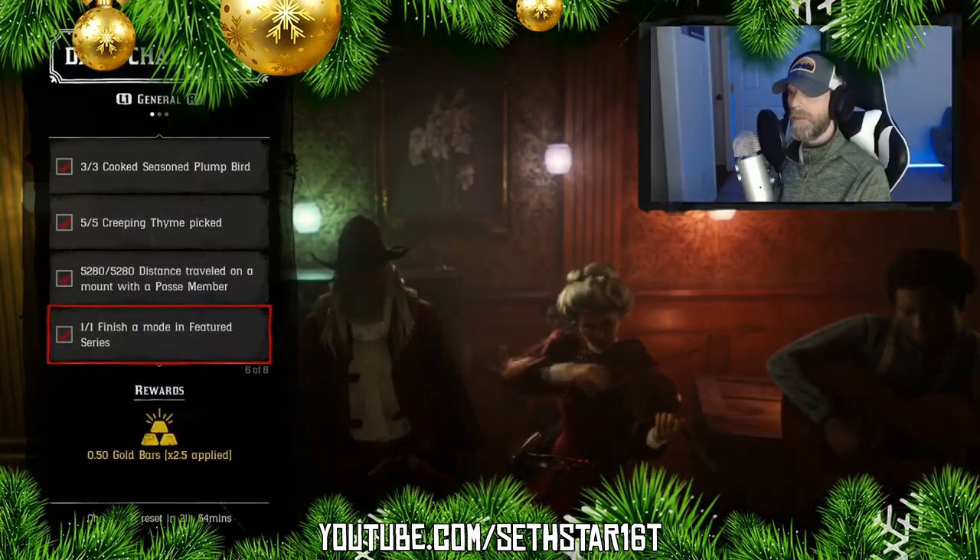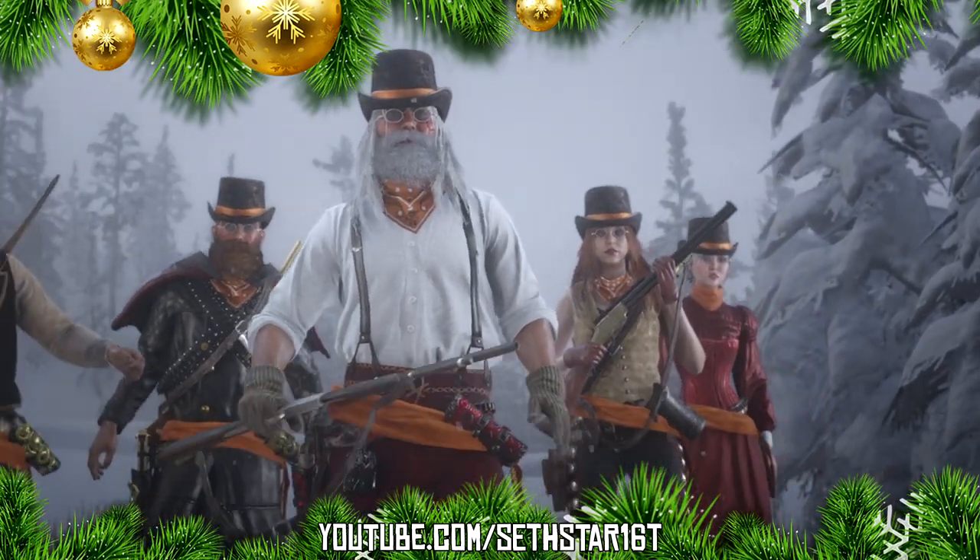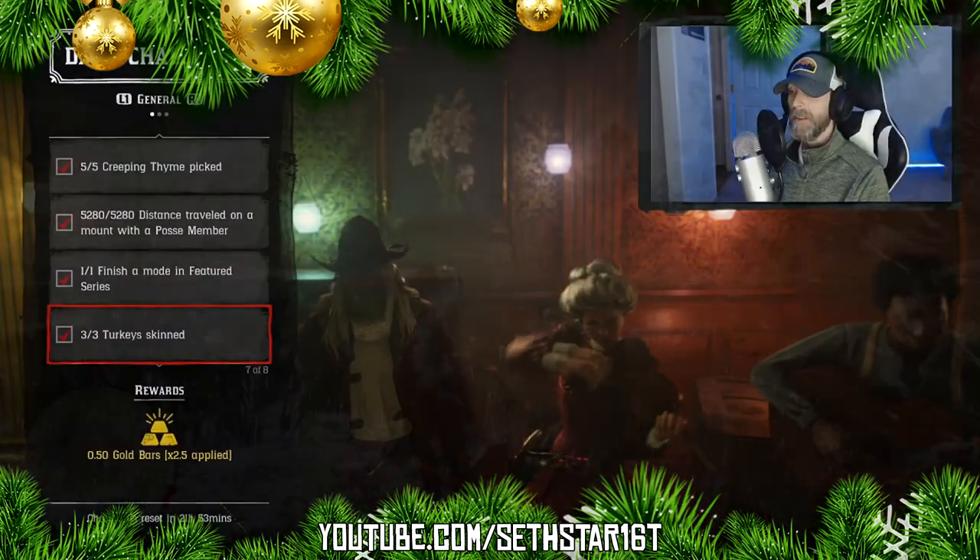Number five: finish emote in featured series. Join a featured series and play one from lobby to lobby. Number six: turkey skin. Done.